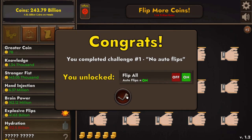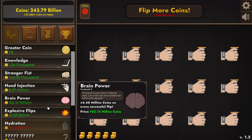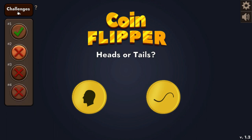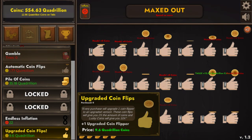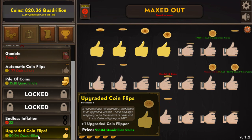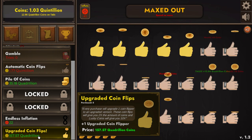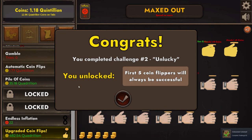Now we have Flip All, and that's why we'll be able to get the 5000 flips achievement — with one click I can do 21 flips in one shot. Challenge two is a 25% flip chance and I have to upgrade seven coin flippers, so it takes a little longer but it's no more difficult. Remember when I got the 10th coin flipping ritual? That cost more than one octillion coins, and I already have the achievement for one octillion in this footage. Here's challenge two done — first five coin flippers will always be successful.